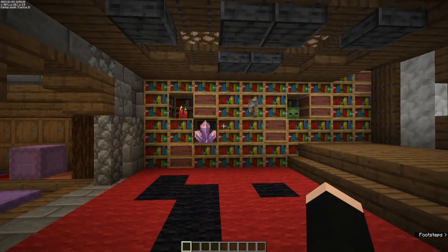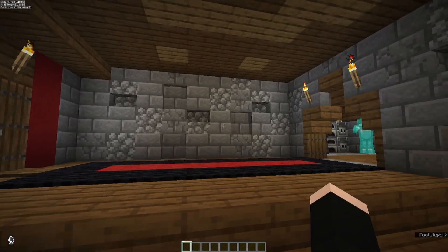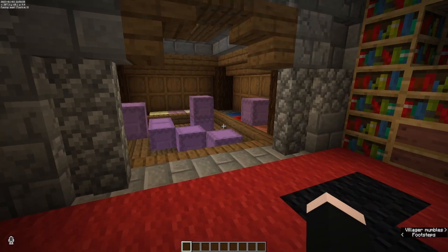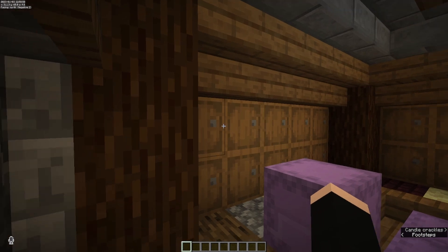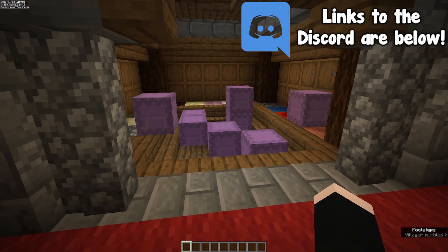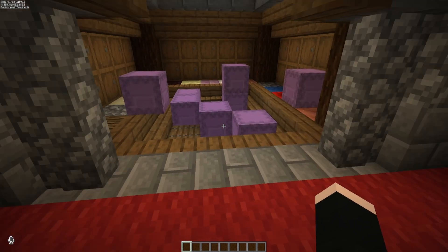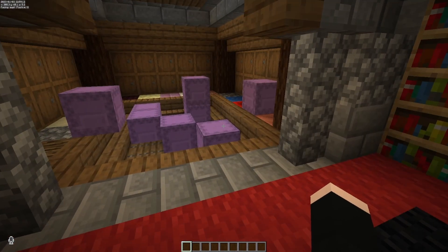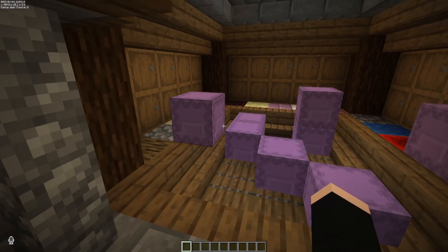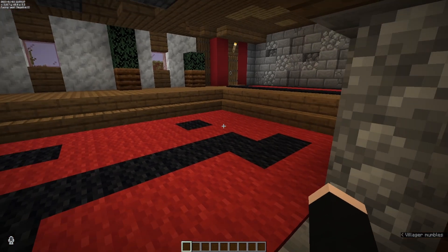Now let's take a look at the inside of the base. I kept that same palette going through the entire base, making sure it was well lit but also had some character to it, much like Green. Over here we have our storage area, and our storage is actually completely empty because everything is in the shulker boxes. If there's one thing I know about Green, it's that he usually has a chest monster somewhere in his base. He's been really good about organizing stuff in more recent seasons, but Green always has a chest monster.